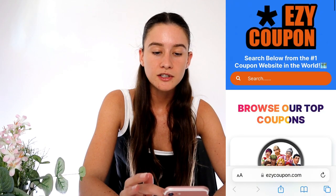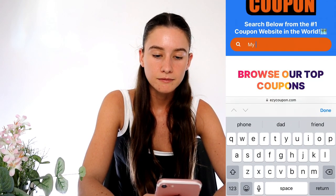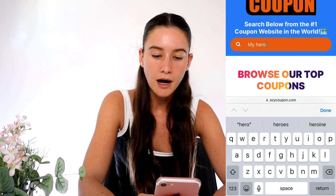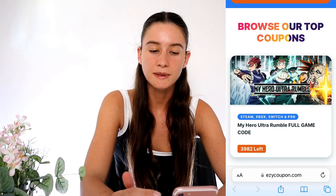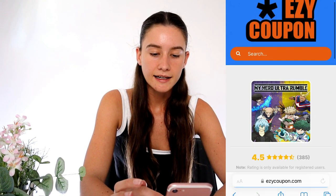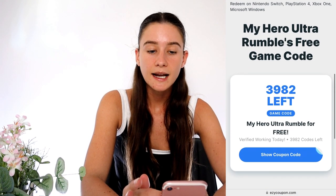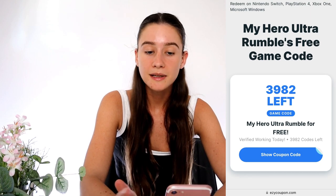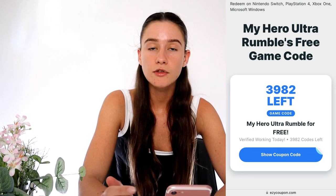What we're going to do is go to the search bar and start to type in 'My Hero Ultra Rumble' and it should just pop up. You might have to press done and it should just be on the screen. Click on that and if we scroll down you can see there's a game code that gives you the whole game completely for free — it says 'My Hero Ultra Rumble free game code.'